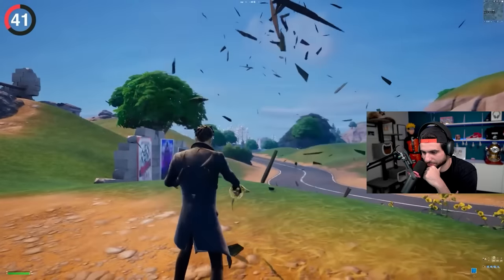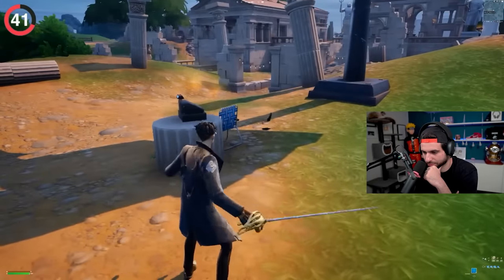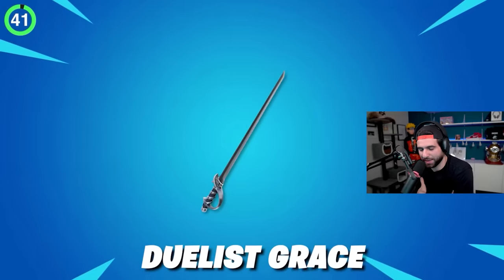There are also some random pickaxe animations for the Duelist Foil. It uses stabbing movements like a sword and fencing, which makes perfect sense for Nisha's character. Hopefully we'll even get it updated for older swords like Duelist Grace.